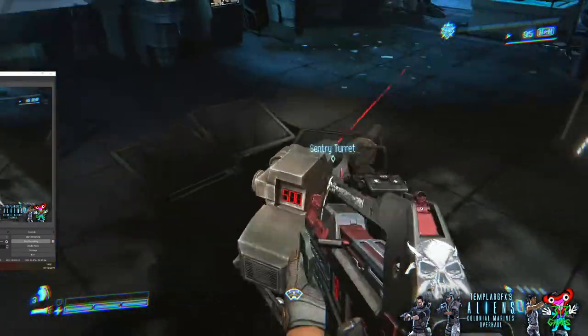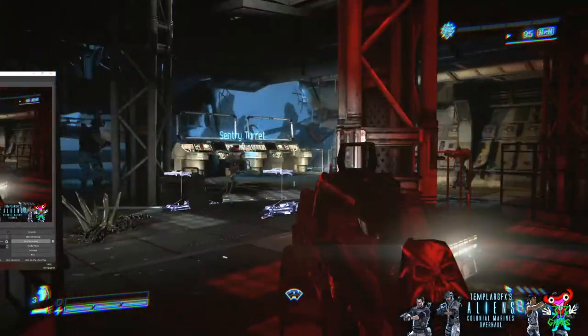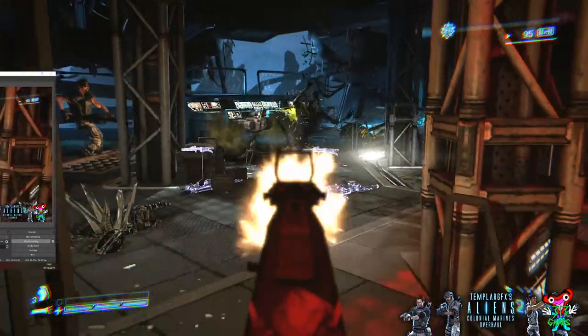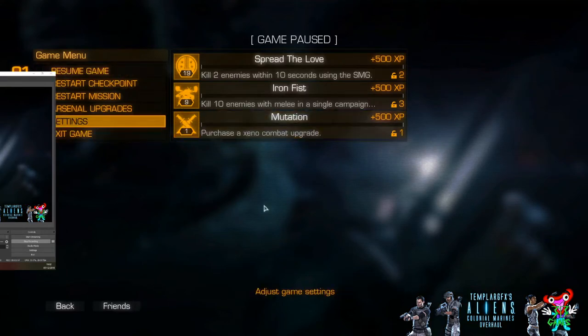Deploy the turret — it's ready — and all manner of hell is about to begin. Here they come. That's all I wanted to do in this video to help you out. I hope you get the hang of deploying the turrets. I know it doesn't actually tell you in the game how to do it, which is annoying and stupid — they should have just used left mouse button to put it down. If you are playing vanilla, don't forget to check out Templar's Aliens Colonial Marines Overhaul Mod. We're testing v6 at the moment — it upgrades all of the AI, game mechanics, and graphics and makes the game a lot better. You can find that on ModDB.com and on Steam.